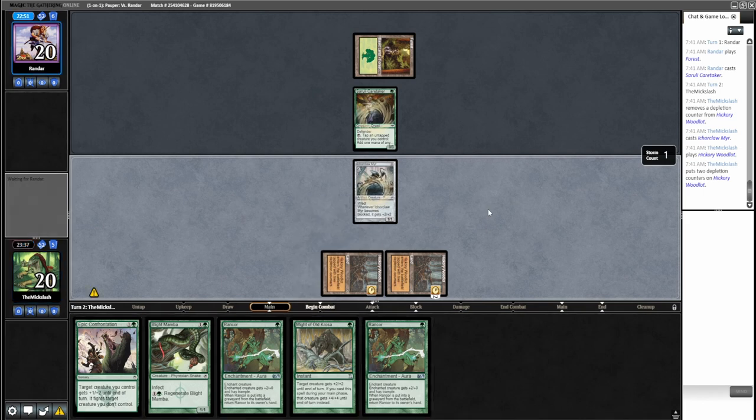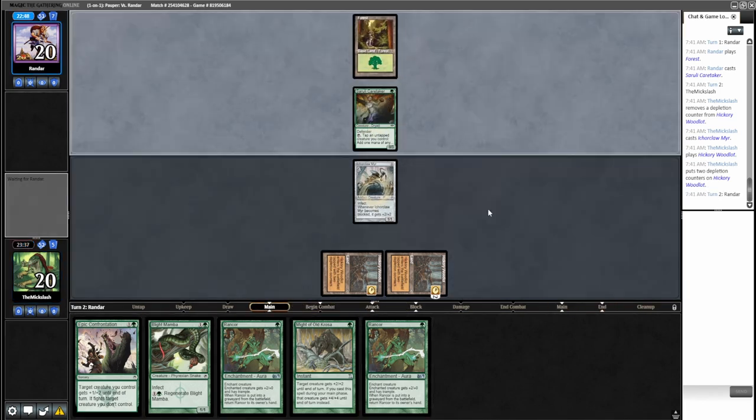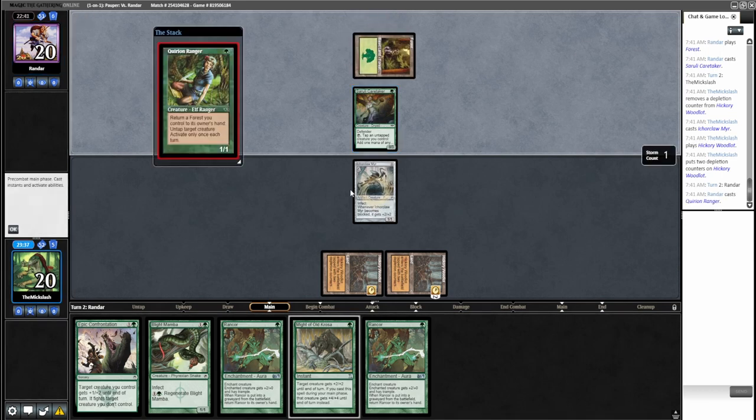We have all the mana in the world for next turn, so I'll probably just Epic Confrontation that creature away. Corey and Ranger...